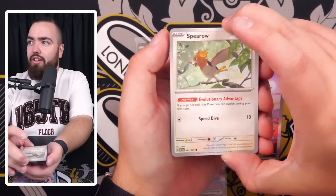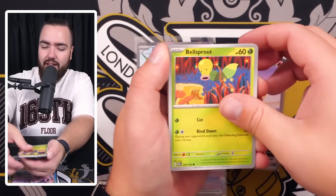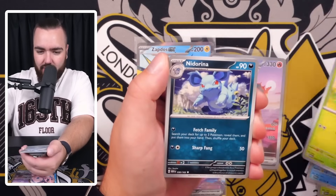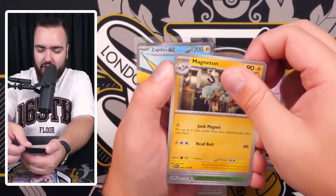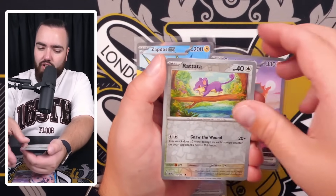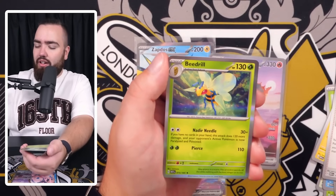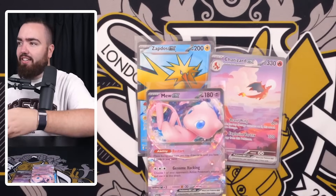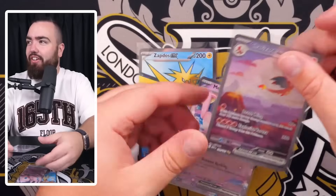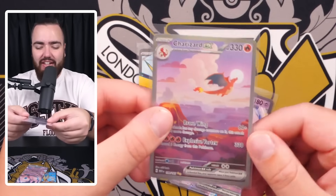Final pack of the entire video: Bellsprout, Magikarp, Oddish, Nidorina, Magneton, Erica's Invitation, Cycling Road, Rattata reverse holo, and a holo Beedrill. That's fine because we got the Charizard! What a video - make sure you leave a like, comment below your favorite card in this video. And yes, it was the Charizard.